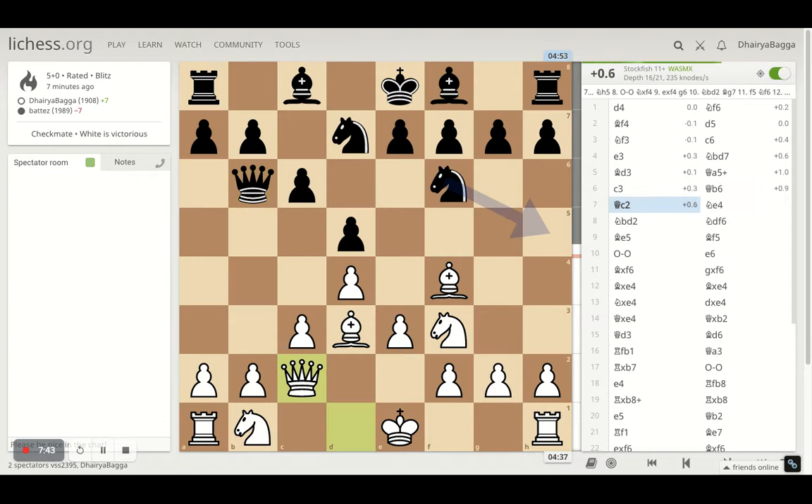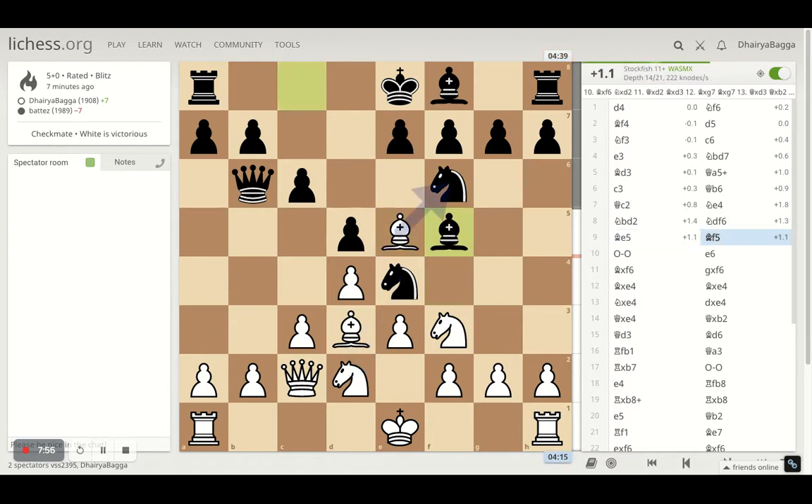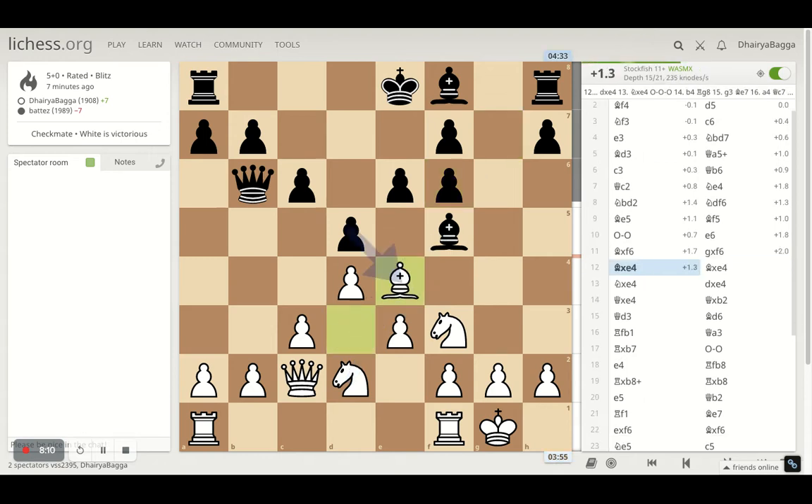I get my queen active on the right diagonal towards the king. He offers the knight exchange with the bishop, which I deny, but go on with the other knight. Then he connects both the knights. I went attacking the knight further with the bishop, and then he gets his light square bishop eyeing the diagonal. Here I just castled first, asking my opponent to take if he really wants to. He doesn't, so I take on the knight. Then he takes the knight — the bishop — with the pawn, and I take his knight. He takes back with the bishop, I take, he takes back.